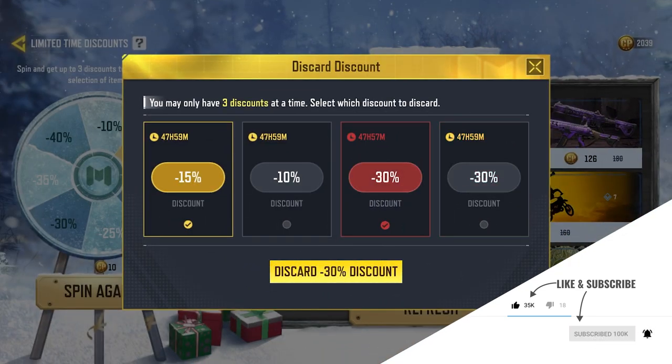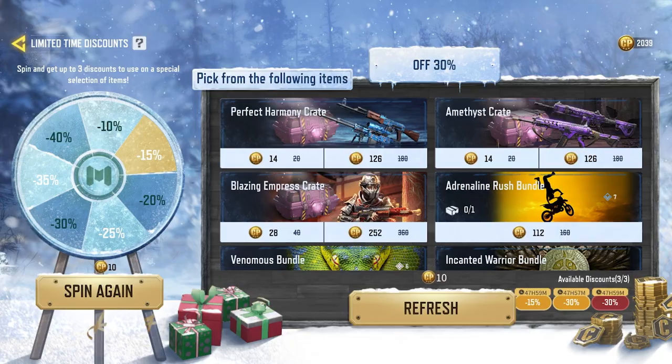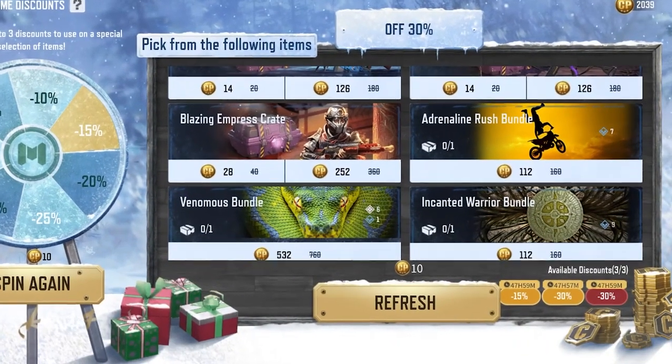So here I have 15%, 10%, and two 30% offs. I can discard the lesser discount — I'll discard the 10% off since that's the lowest, so that I can keep the other three discounts and use them. If you look at the bottom right corner, you will see two 30% offs and the 15% off.